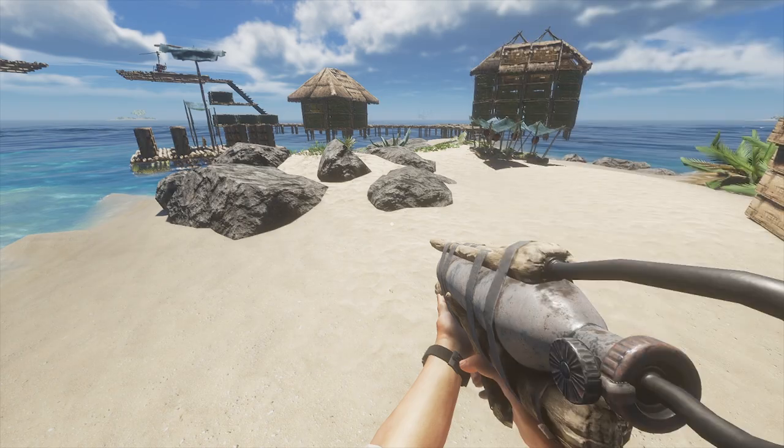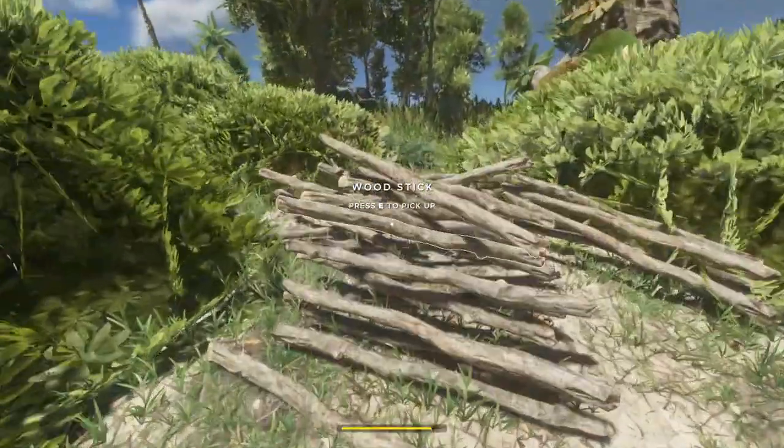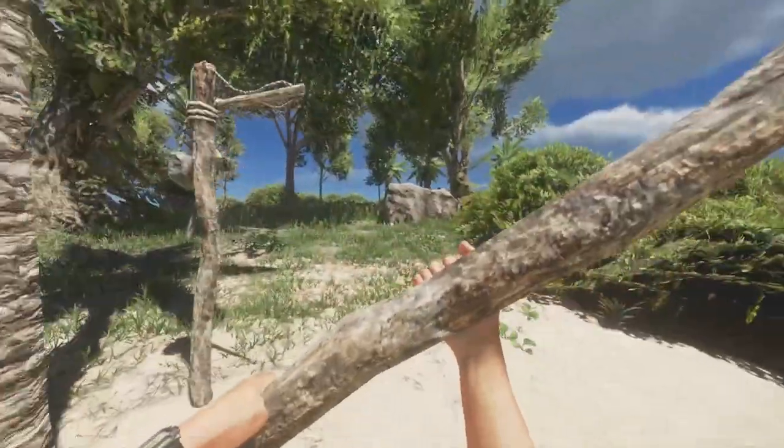Now we're gonna need some spears. For each spear you're gonna need one stick and one rope. Let's try this out — it was actually very simple to make. There's my stick, here's a rope, and there we go.